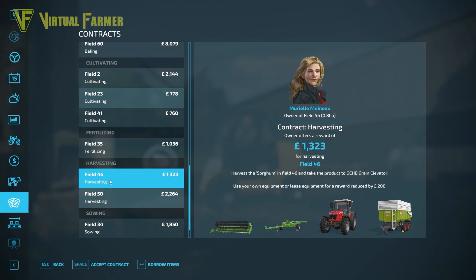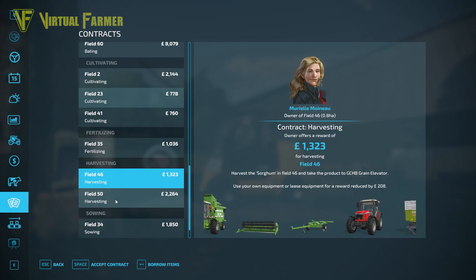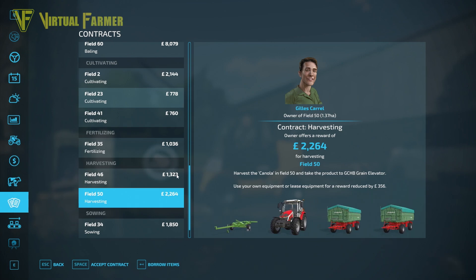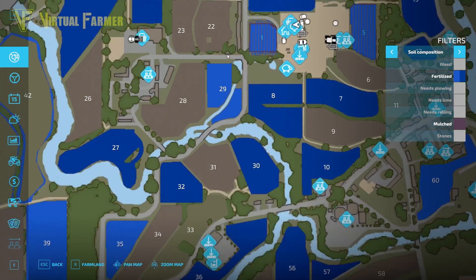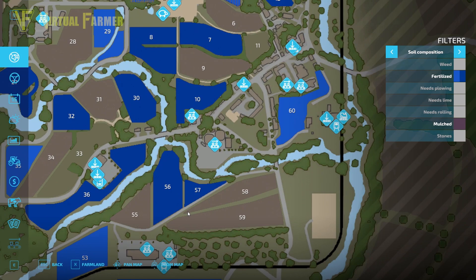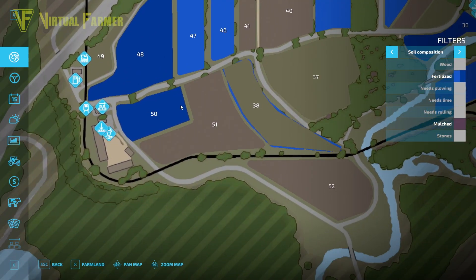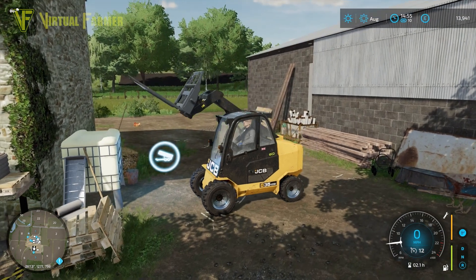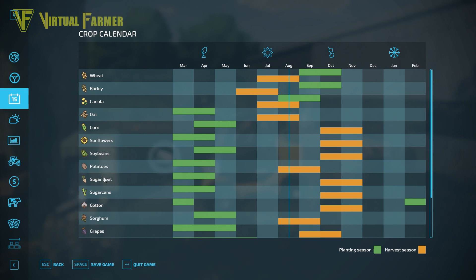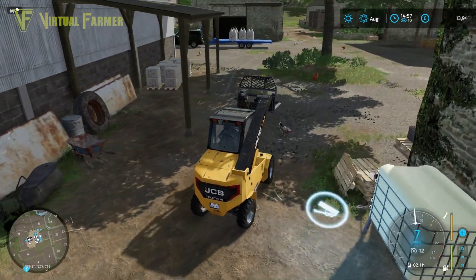This should get our egg production going again. Second harvesting contract has popped up - sorghum is a chicken feed, isn't it? To the wheat, barley and sorghum - there's a contract that's useful to us. We're going to have to grab it and it's for 2,264. Field 50 - where is field 50? Can we get that done quickly today? Field 50 - decent sized field. Let's grab that contract and we might pick it up next time if sorghum is still harvestable.